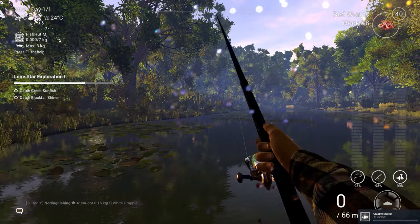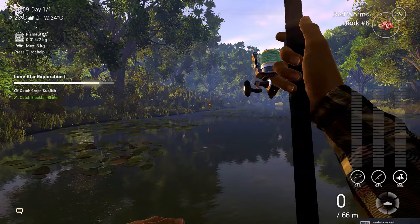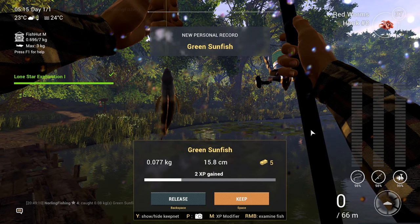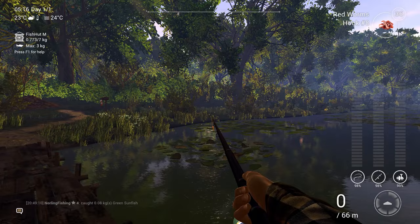I'm trying a new spot for fun to see if I can get the green sunfish and blacktail shiner. I keep catching red ear sunfish — it's so hard to tell the difference while the fish is flying through the air. After a few more tries, this is new — the blacktail shiner, something we actually needed! All we need now is just a sunfish, and I caught the green sunfish from this same spot.